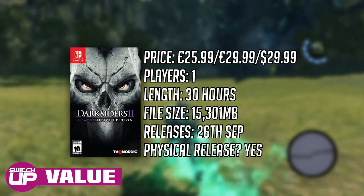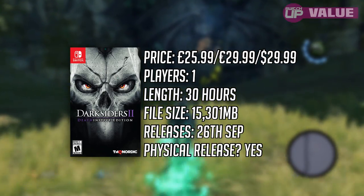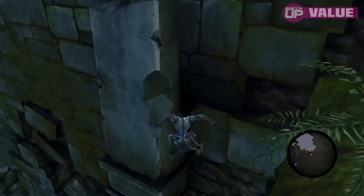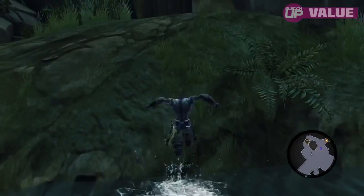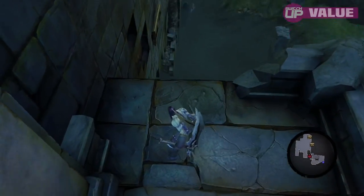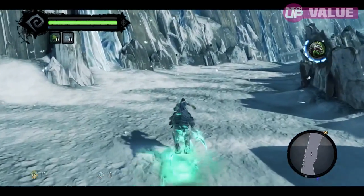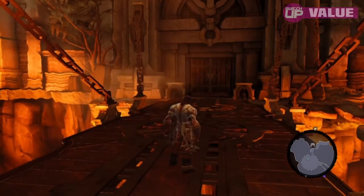The game costs £25.99, €29.99, or $29.99 — interestingly a pound cheaper than the first game in the UK. A physical copy is available and can be found cheaper; Shop2 are selling it for £22. The game takes around 30 hours to complete. What I love about getting these Definitive Editions as my first playthrough is the complete experience — all DLC included, such as the Abyssal Forge, Demon Lord Belial, and Argul's Tomb story packs, plus cosmetics and gear. As is often the case with remasters, performance isn't quite where it should be. Value overall scores 15 out of 20.